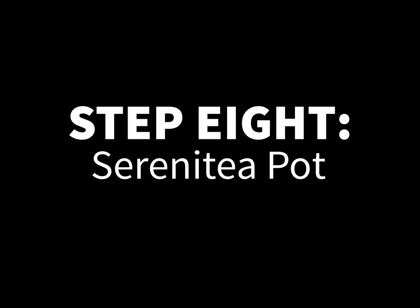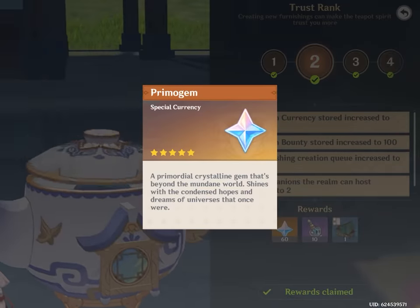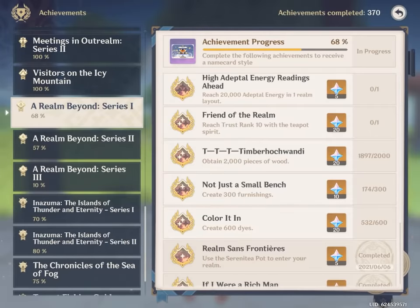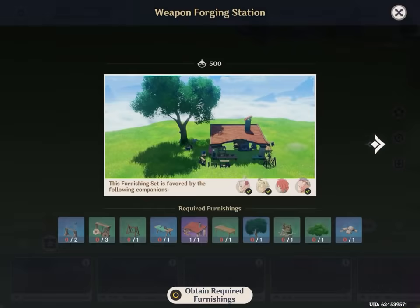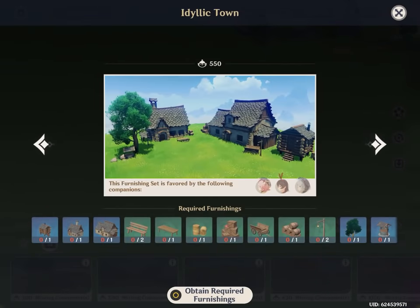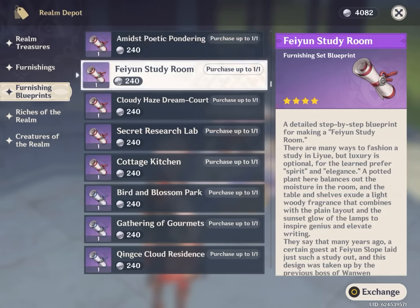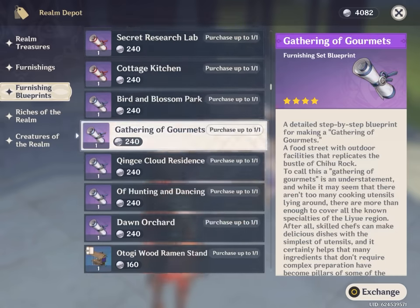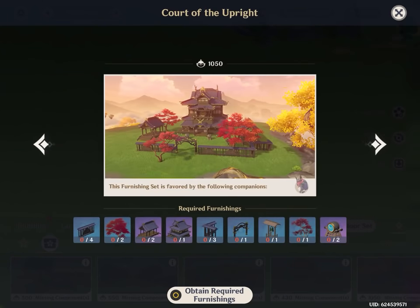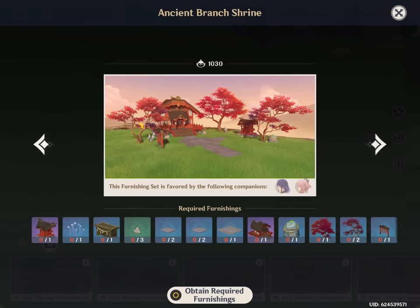Step 8: The Teapot. The Serenitea Teapot can actually be a small source of passive primogems. When you level up your trust rank, you get a small 60 primogem reward each time. There are also plenty of achievements associated with the teapot, which is a nice bonus. But more importantly, you can complete special furnishing sets called companion sets that give you some rewards based on your friendship level with certain characters. Blueprints for the companion sets can be bought from the Realm Depot or unlocked by various means throughout the game. The primogem rewards from here aren't anything crazy, but if you have enough characters and teapot resources laying around, there really isn't much of a reason you shouldn't try it.